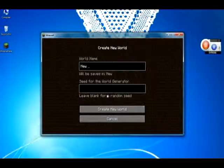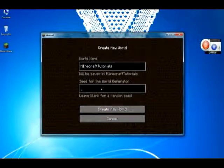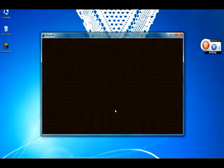Create new world. Name it whatever you want — I will name it 'Minecraft Tutorials'. Leave the seed blank if you want a random seed that accepts the biosphere seed. Click Create New World.